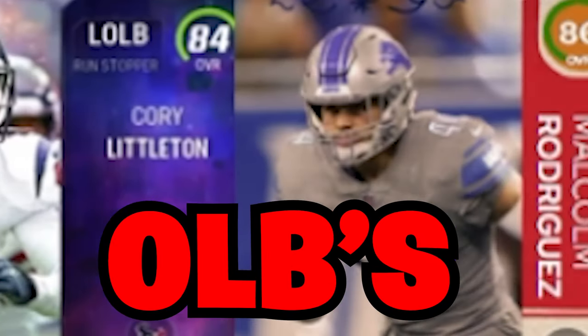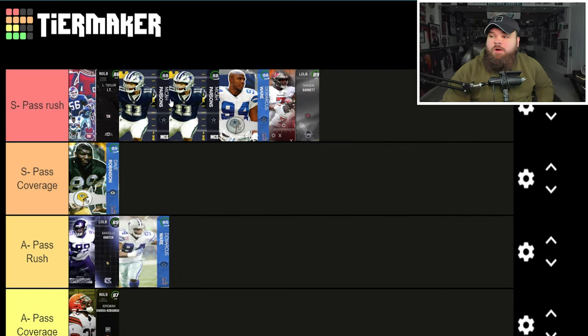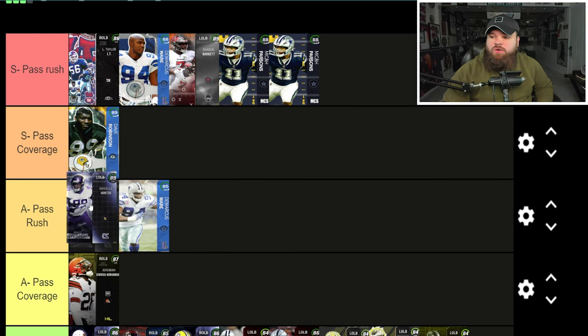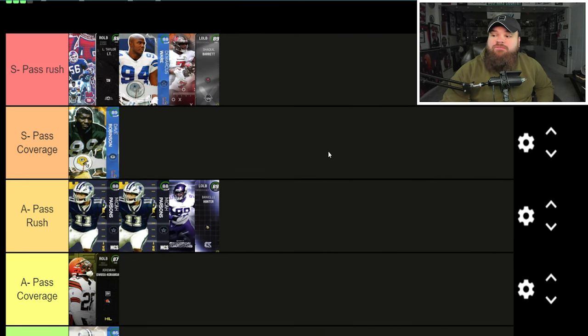Ranking the best outside linebackers in Madden 24 — we're back with another tier list update. We're updating outside linebackers, but first we need to re-rank the old ones. For S tier, Micah Parsons has to drop down. I want DeMarcus Ware and Shaq Barrett to stay, and Daniel Hunter to stay in A tier. Everyone else drops down a singular tier.